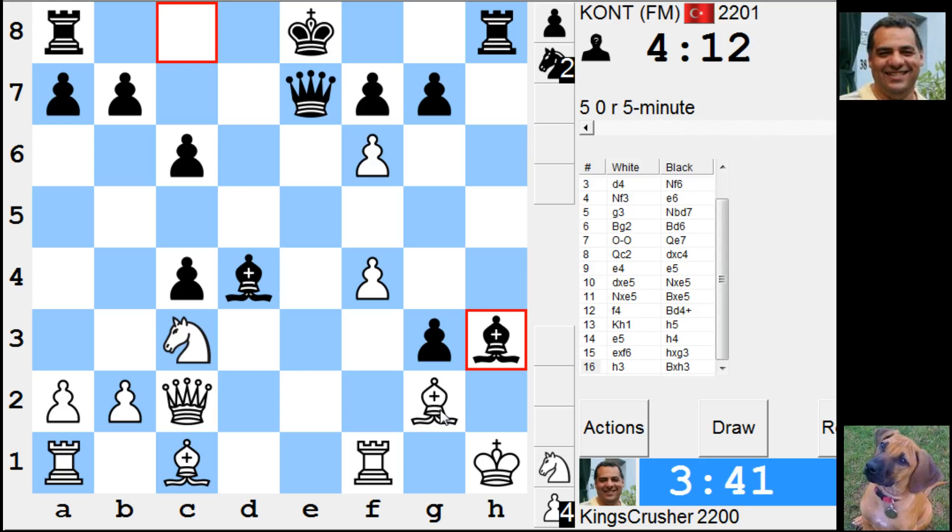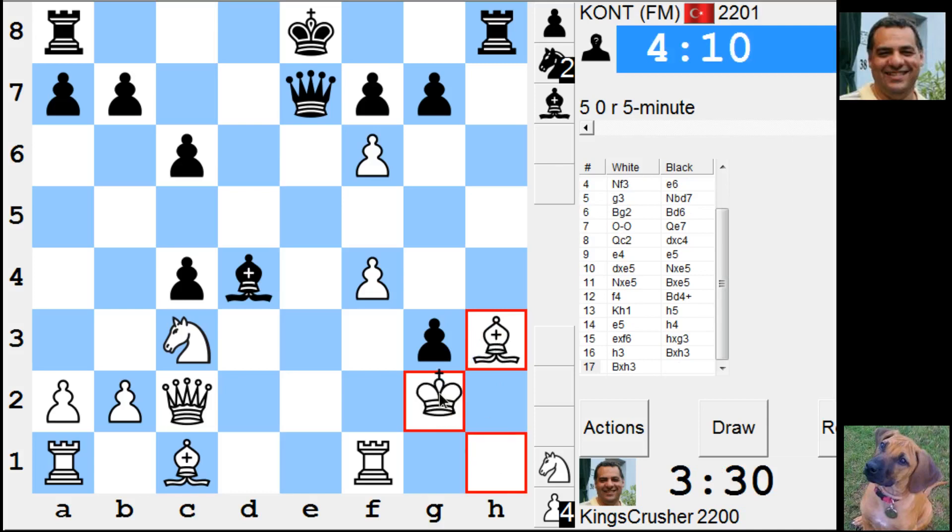Bishop e3. Bishop takes e3 — doesn't help the cause. I'll just take this. Then king g2. Check. King g3. It's rooks and pawns. Try this one — try and get rid of the pressure, because his queen's hanging here.